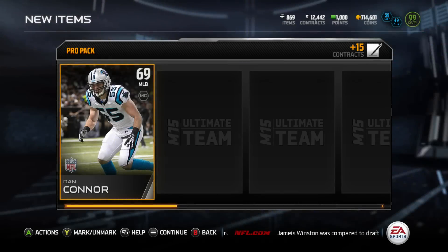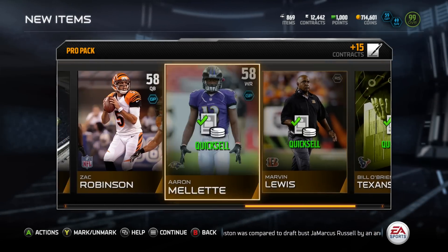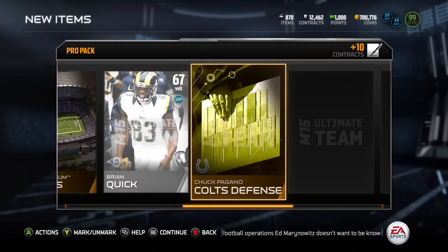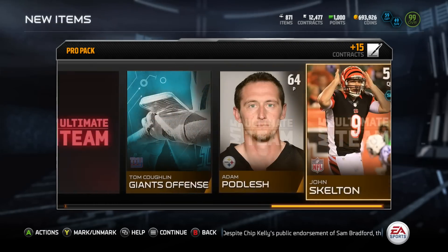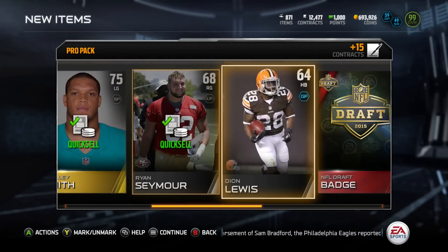I definitely like it a lot better because if you pull something in the draft, collectible-wise or player-wise, it's going to be worth coins. Everyone is going to be pulling these cards and prices will get undercut, so I don't suggest going absolutely ham — as we get an NFL draft badge and a Vernon Davis collectible right there. But I do like the concept. I think they did a good job. Hopefully the card overalls are good, as we get an Arizona Cardinals right there.